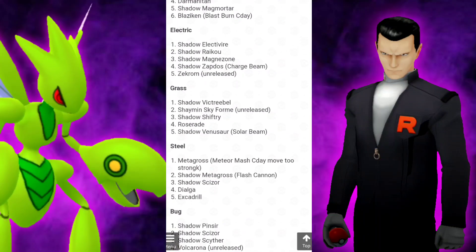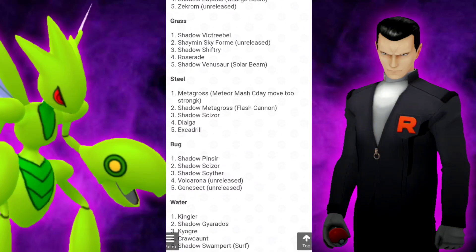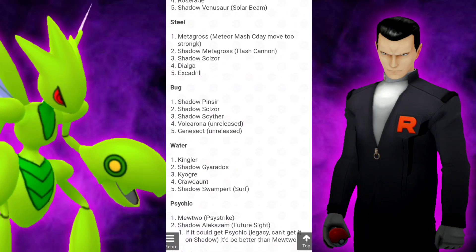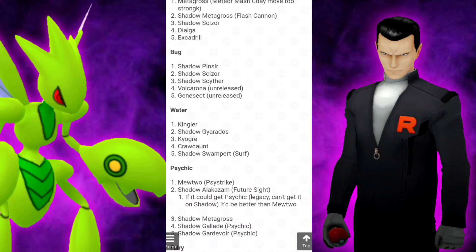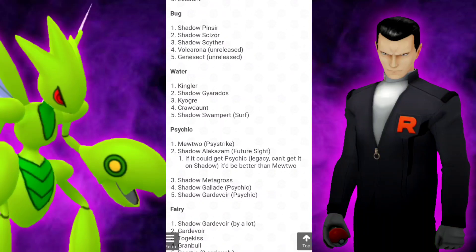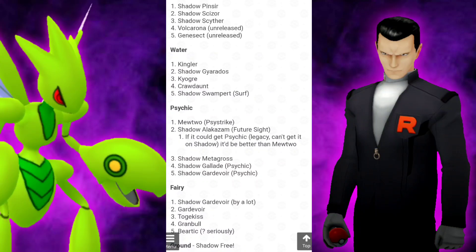For Electrics, we have Shadow Electivire, Raikou, Magnezone, and then Zapdos. For Grass, we have Shadow Victreebel, Shadow Shiftry, regular Roserade, and then Shadow Venusaur with Solar Beam. For the Steel types, we have regular Metagross Community Day, Shadow Metagross with Meteor Mash, and then Shadow Scizor. For the Bug types, we have Shadow Pinsir, Shadow Scizor, and Shadow Scyther.